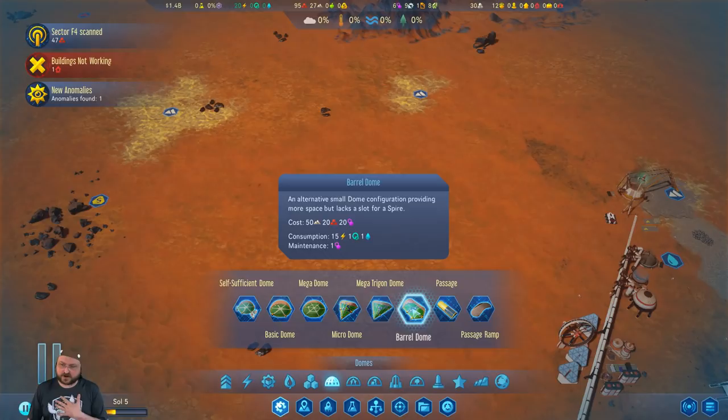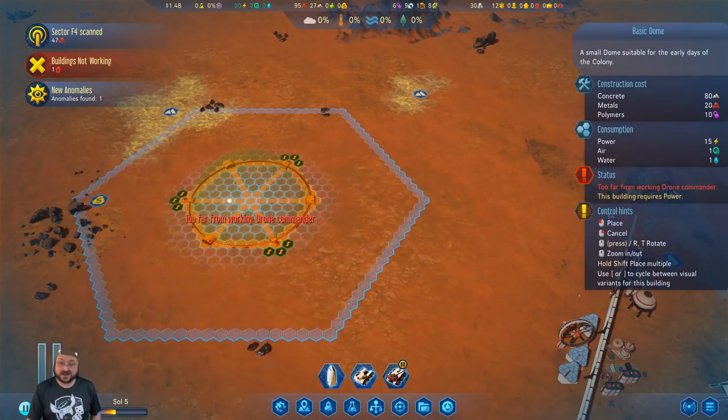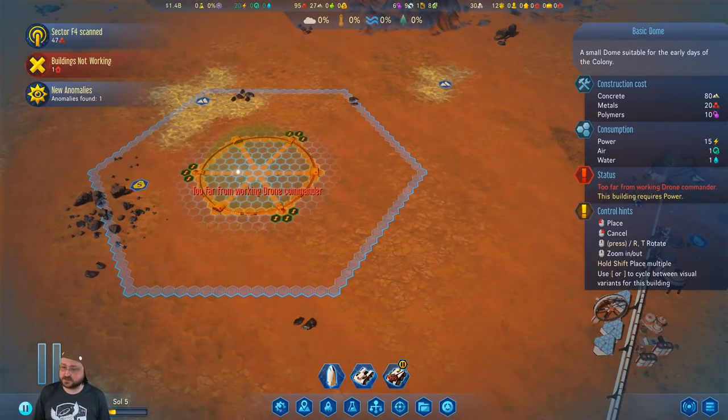I don't think there's any defense you can do against Dust Devils other than starting your terraforming. I am a big fan of the Barrel Domes because they have more room than the Basic Dome, but the Barrel Dome can't have a Spire, and we start with a Spire, so we may as well use it. I'm not going to start with a Mega Dome — it's too expensive to build and would take a million years to fill.